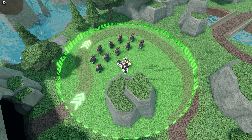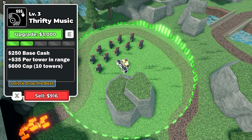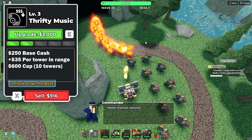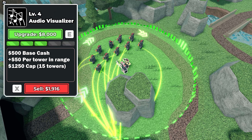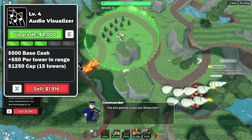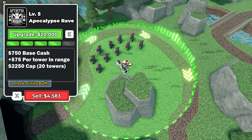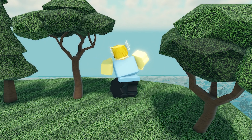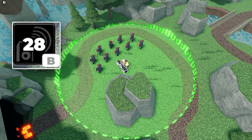The green track ability simply makes money based on the amount of towers in range, starting at 250 base cash and getting $35 cash per tower, maxing at $600 at 10 towers. At level 4, the ability upgrades to 500 base cash, 50 cash per tower, and 1,250 max cash at 15 towers. At max, it gains 750 base cash, 75 cash per tower, and 2,250 max cash at 20 towers. You get a free bundle of cash every 30 seconds and can make some serious bonus money with it.